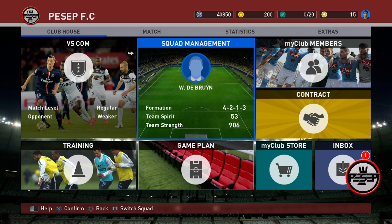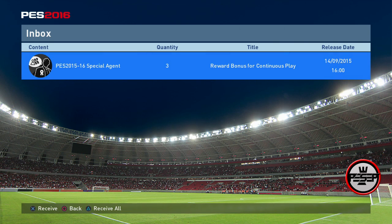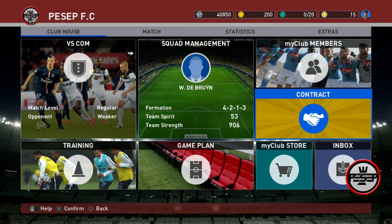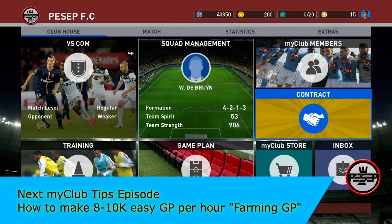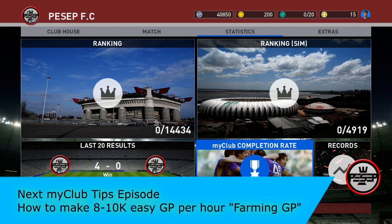I skipped ahead here because I didn't want to show my free black ball agent - that's going to be on my Hungry for Glory series where you'll see the ball openings, playing online matches, managing my team, etc. Right now we're going to check the inbox. I've got another special agent there - I'll leave that for the other series. I've literally got 10 minutes before the servers go off, so now I'm going to show you how to get your free coins. You click on Statistics and go to MyClub Compilation Rate.